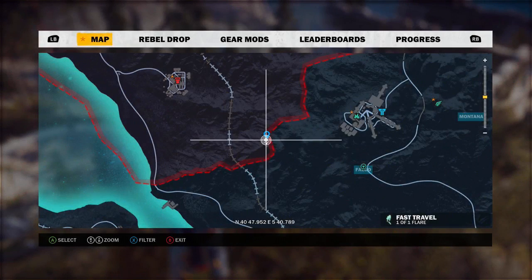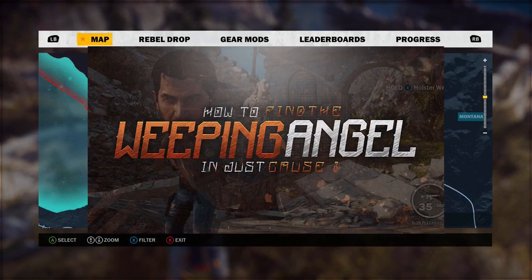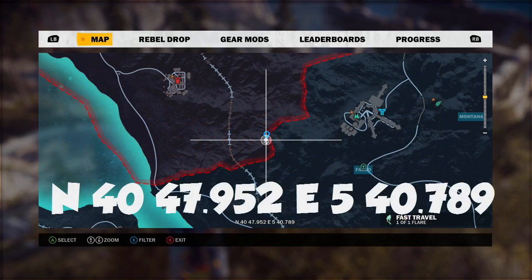What is going on guys, it's me here and today I have a brand new video for you. This video is going to show you how to find the Weeping Angel easter egg in Just Cause 3. What you're going to want to do is head to these coordinates — I'm going to put them up right here on the screen.